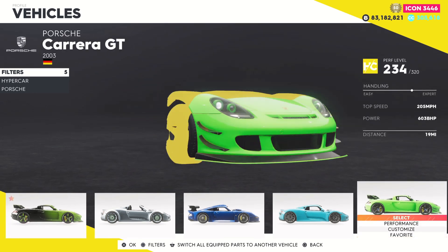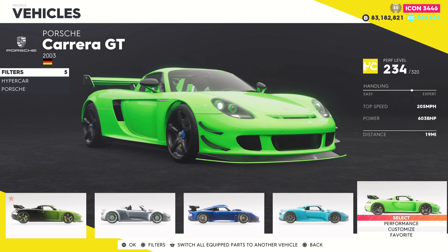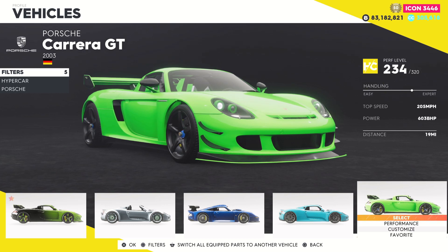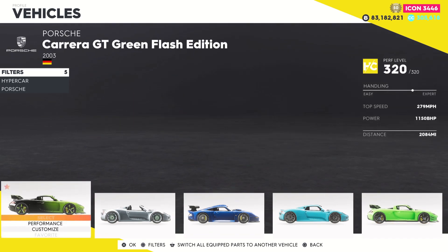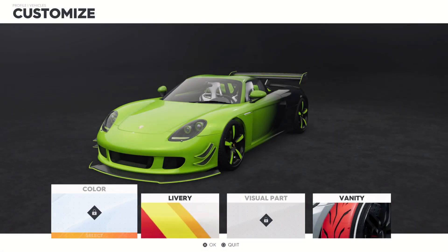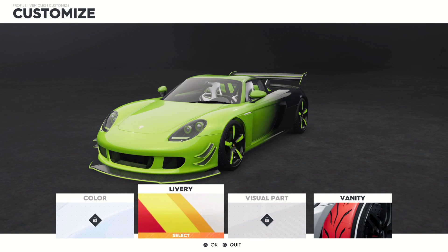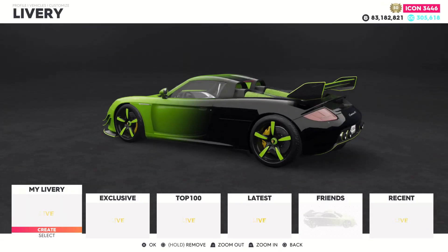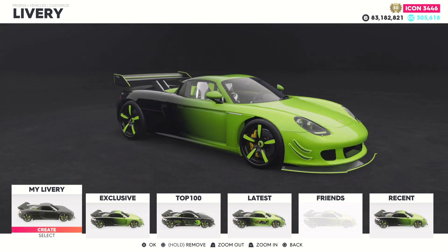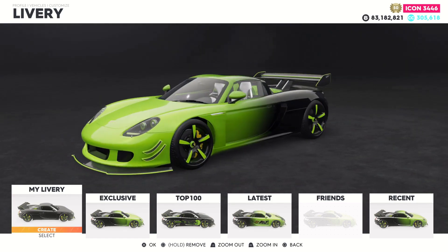I did attempt to get the Green Flash to look like the regular one, but you definitely cannot get this car to look just like that one. When looking at the Green Flash Edition, the first thing you're probably going to notice is that crazy overall design. I believe it's heavily based off the Gemballa edition, which is a beautiful Carrera GT.